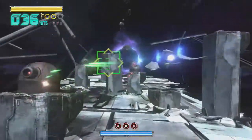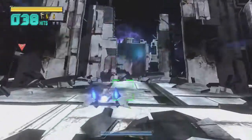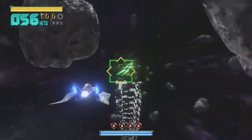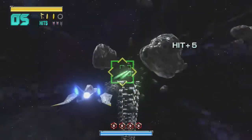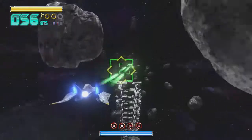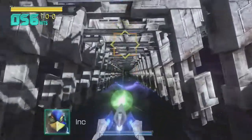The second medal is the easiest to get in this stage. It'll be just ahead in the asteroid field after Pepe says his line. See that asteroid in the middle of the ring of asteroids? Destroy that, and the medal pops right out of it. Just make sure to destroy the asteroid ahead of time, or you will pass the medal as it spawns.